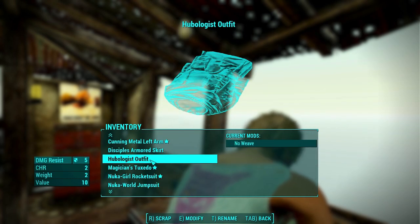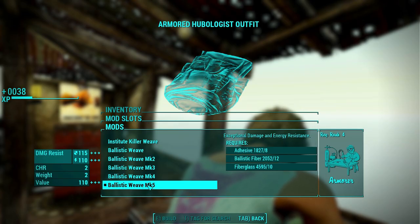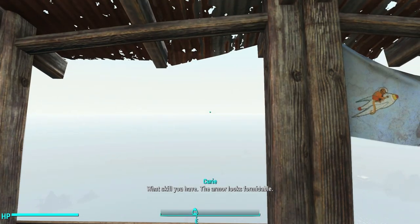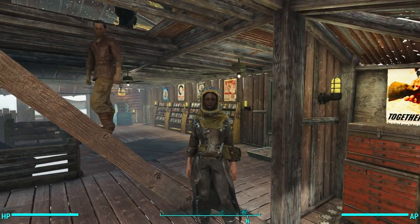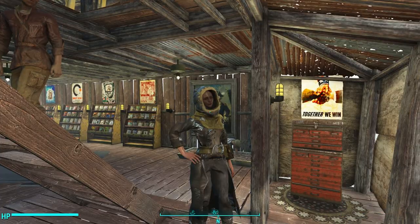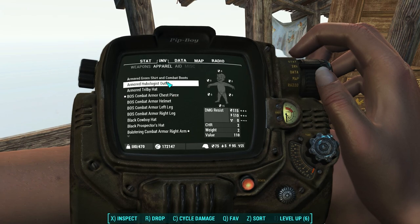The first thing we notice is that the Hubologist outfit does accept Ballistic Weave. So let's go ahead and upgrade it to Ballistic Weave Mark 5. All right, pretty ugly — it's not an attractive outfit. But let's see what armor pieces we can wear over it. Chest piece? No — that automatically takes it off.